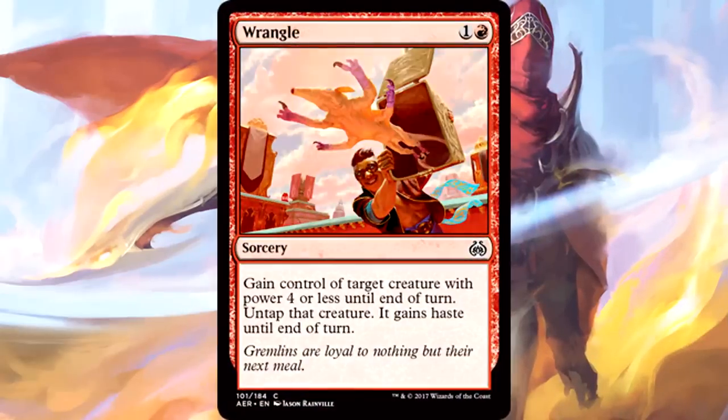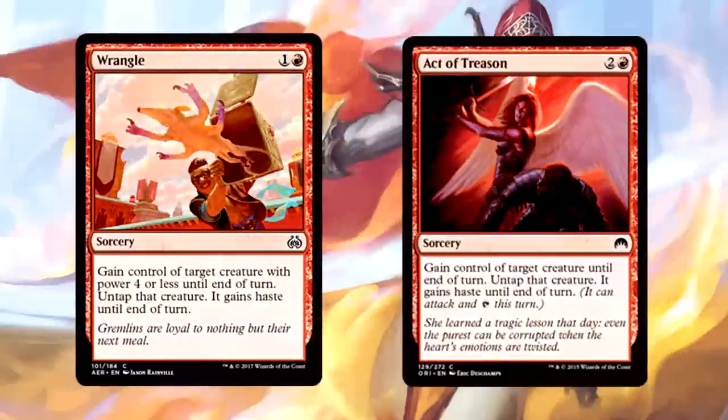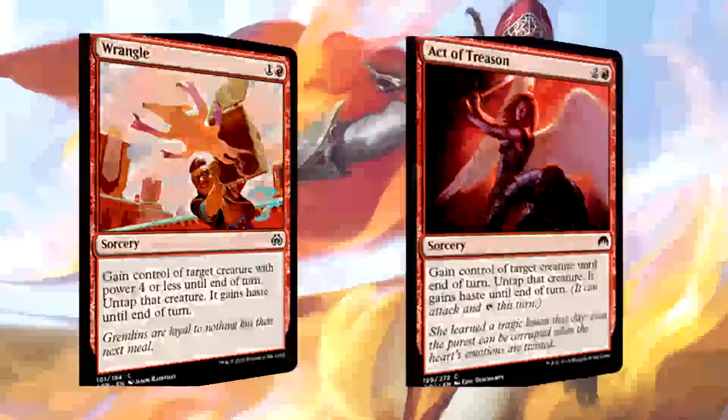Wrangle is 2 mana for a sorcery. Gain control of target creature with power 4 or less until end of turn, untap that creature, and it gains haste until end of turn. I can absolutely get behind this ability — it's a mini Act of Treason and I love it. 2 mana is the perfect cost. I don't necessarily think this is an auto-include in any limited strategy, but it's a great direction for cards like this to go in. I love the design. Still not an amazing card, but the design is really good.